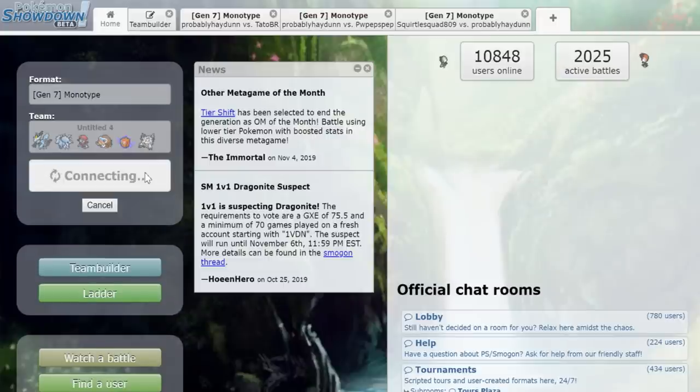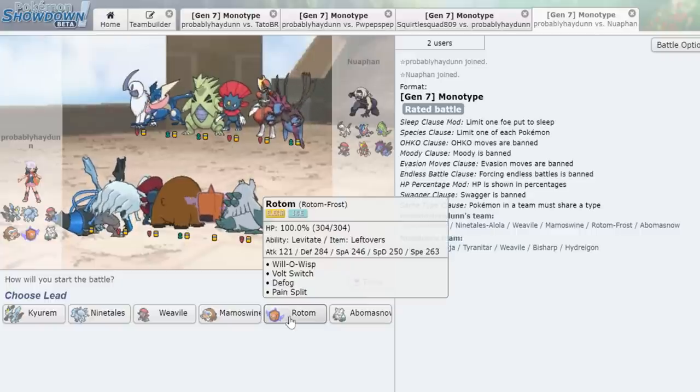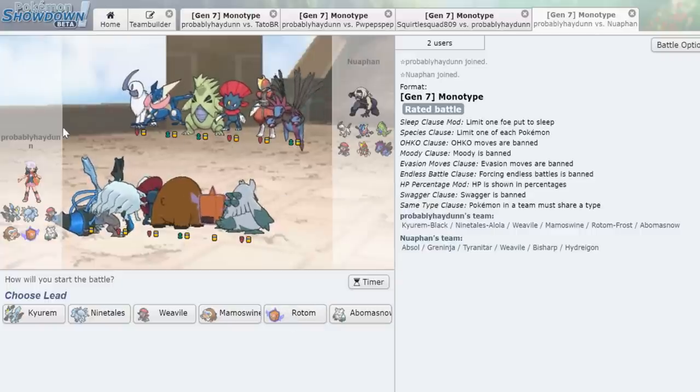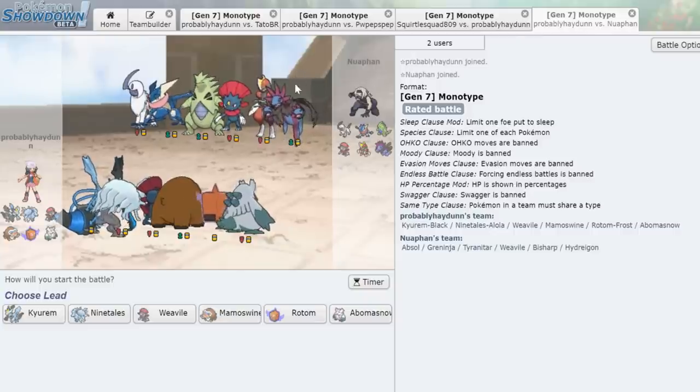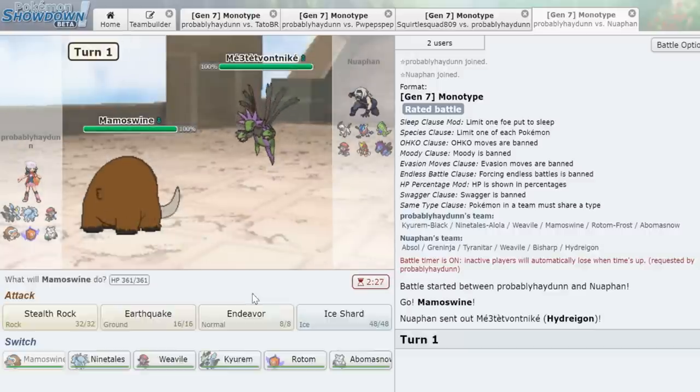Alright we're hopping into another one and we've got ourselves a dark type! Some definitely scary threats here — we might be able to try out the old Rotom to outspeed with Will-O-Wisp on Bisharp. Dark type is an interesting matchup, but I'm just glad it wasn't fire type. Let's start the timer, lead Mamoswine, and see what happens. He leads with Hydreigon.